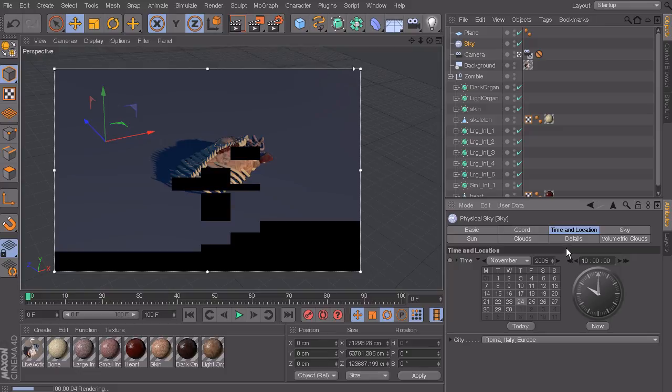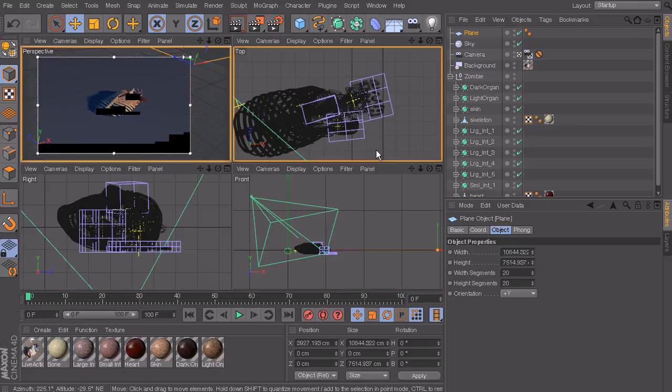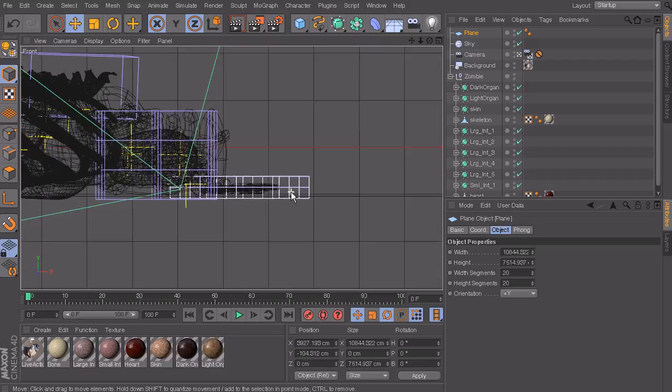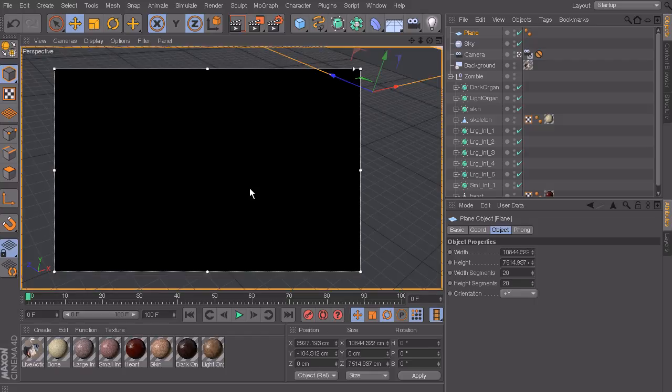We need to make sure the plane is at the right place because the heart looks like it's getting cut off - it looks a little too high. Go into your right view or front view and you'll see the carcass and the plane. Pull the plane down so it's underneath the carcass. Sometimes it's going to be a little bit higher than the plane, and that's fine - you just want to make sure it doesn't go lower. A little higher won't make or break things.